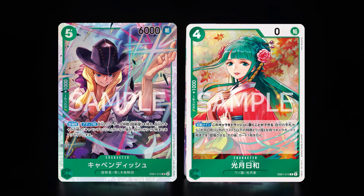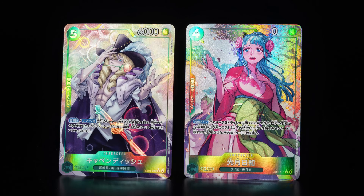For green, same thing. There's one rare and one super rare that have alternate arts — Kozuki Hiyori and Cavendish. Here's the normal form, and here's the alternate art of these cards.